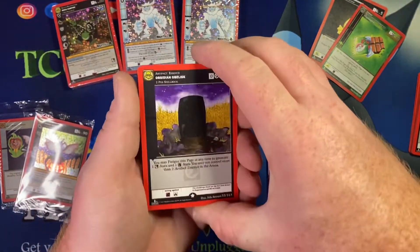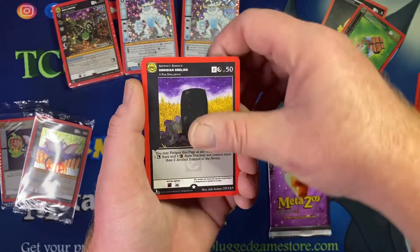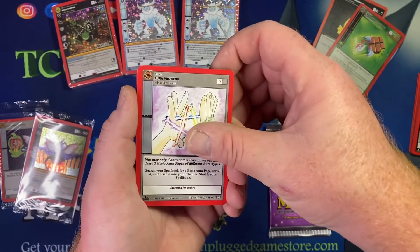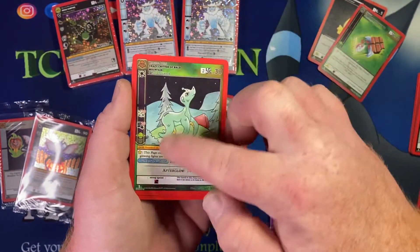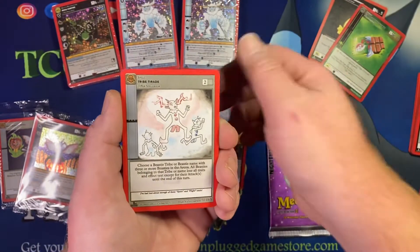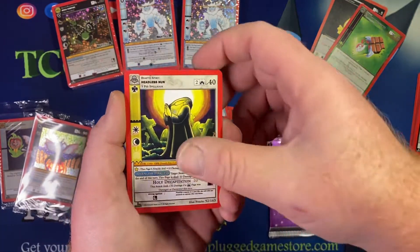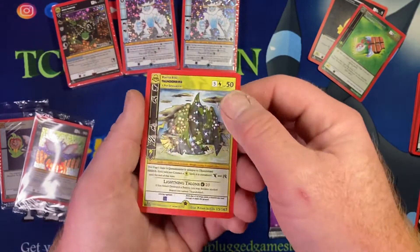Alright, we got Obsidian Obelisk — that's a rare non-hollow. Nameless Token, Snowing, Earth Aura, Aura Prowess, Crazy Critter of Bald Mountain — I really like that artwork. Illumana Lake Monster, Tribe Trade, Fiend Death, Headless Nun — love that card. We got Dampin, and a Thunderbird Reverse Holo!